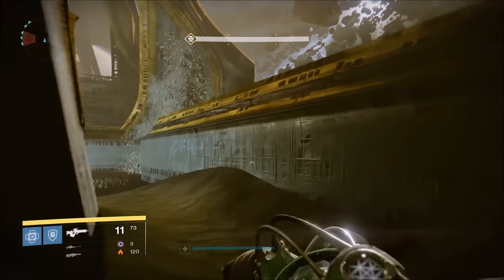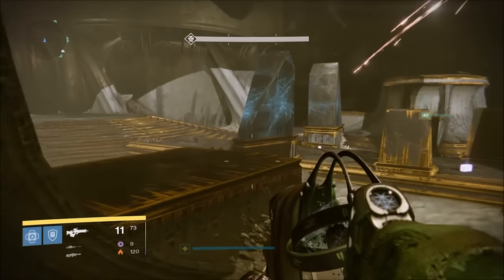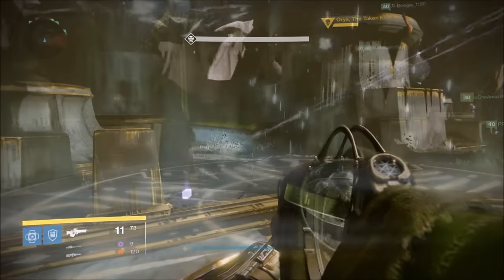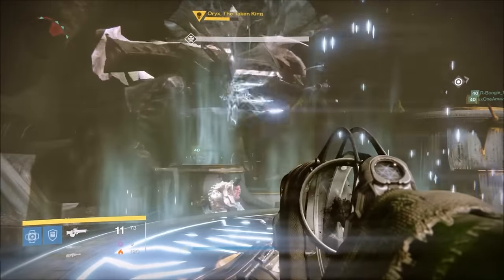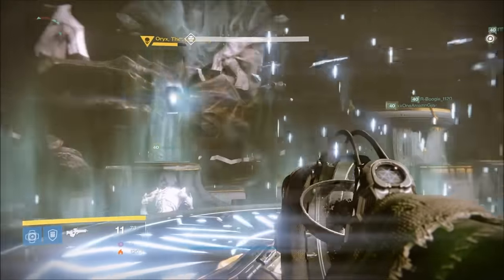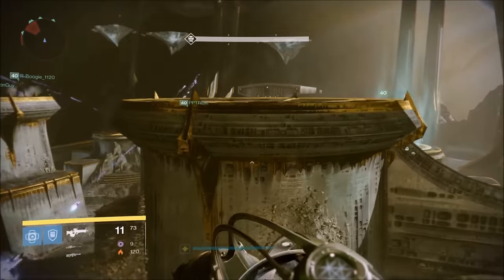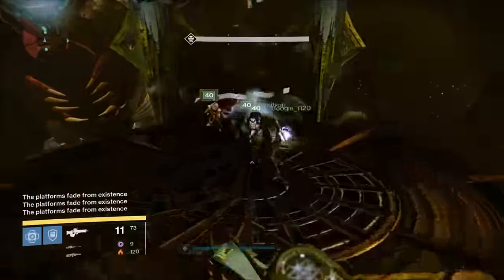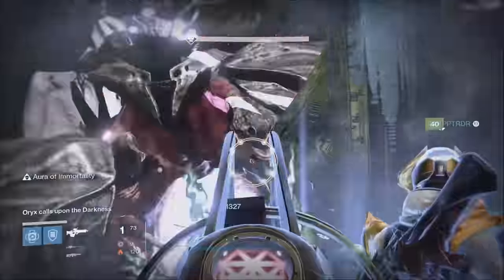Now for the rotation of the strategy. Start the fight like normal. If you so choose, you can get the Taken to group up for a shadow shot for orbs — this is not needed, but it helps. Once Oryx slams his fist and people begin jumping on their platforms, they will hide from the ogres while the ogre people get them to at least a third left of their health. Once the relic runner grabs the relic, everyone jumps up to the Daughters Tower opposite of Oryx and helps with any ogres that still need to be lowered. Once Oryx slams his fist, everyone ignores everything else to damage him.